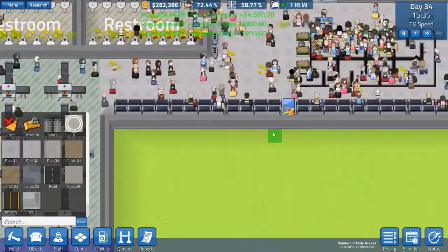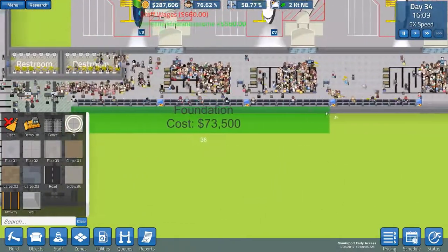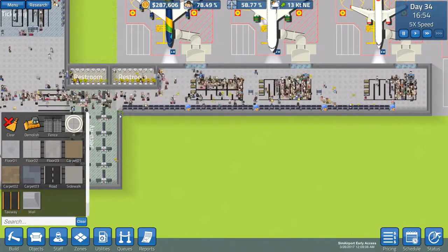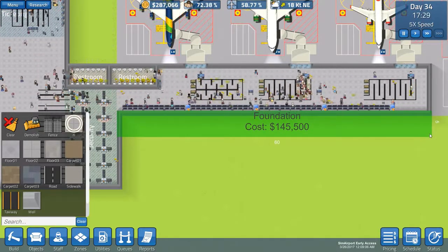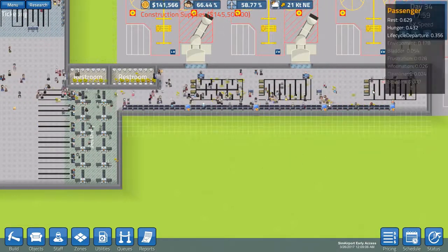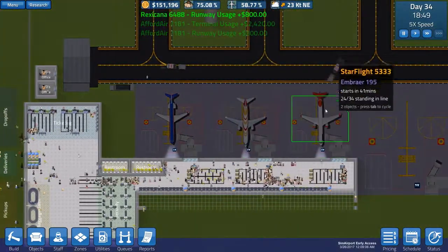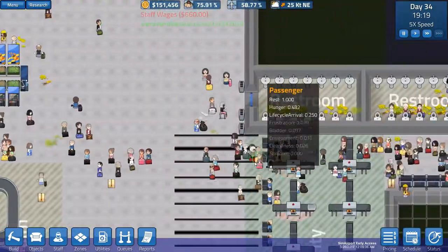So this is where we really want our foundation — going all the way to there would be 115,000. How much to go further? 145,000 — that would give us a gap of three either side. I think that's better even though it's a lot more money. It's going to be worth it in the long run, and after all we are getting airlines coming and going and doing quite well. There you go — planes! Although they almost hit the baggage car, which is quite a worrying prospect.